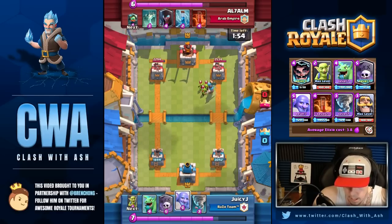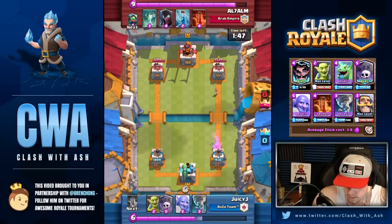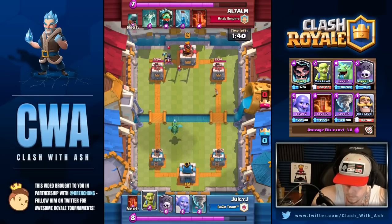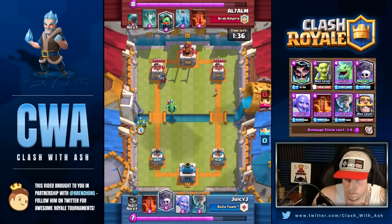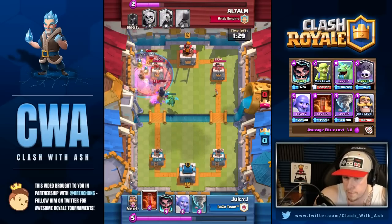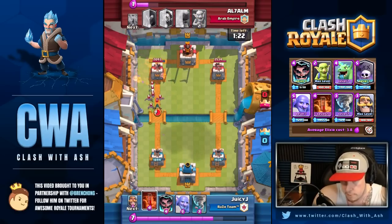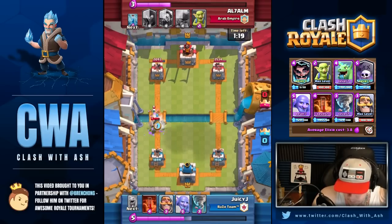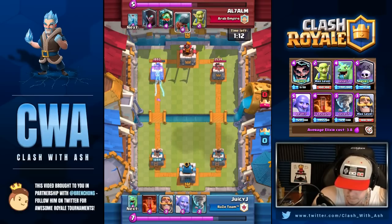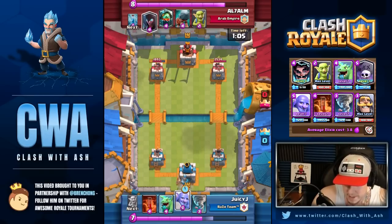Now you know he's playing the Vietnam deck. What's your mentality for the rest of the match? I know I want to save Electro Wizard for Inferno Dragon, save Bowler for Battle Ram, and play Goblins or Knight to counter Bandit. So you must feel pretty good — you have a solid counter for every single thing he could throw at you. The reason I played Graveyard there is because I didn't have anything else to play, and I knew he would counter with Poison, so I didn't overreact with my own Poison.